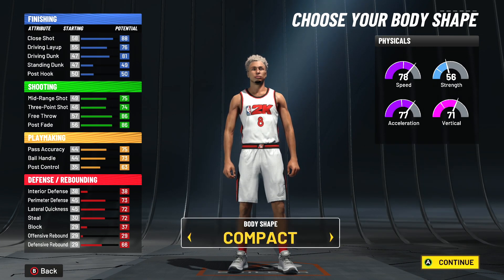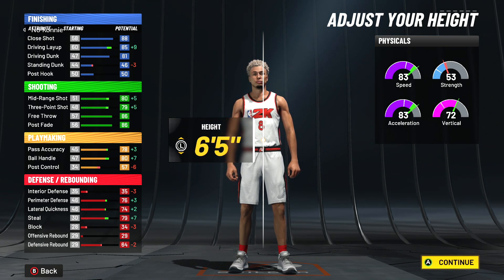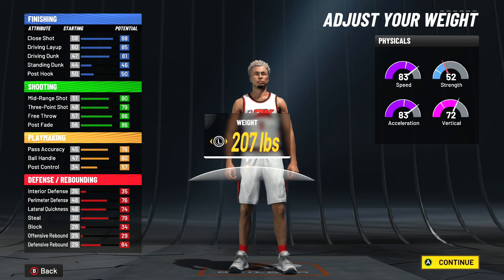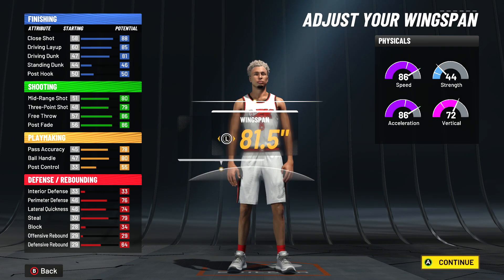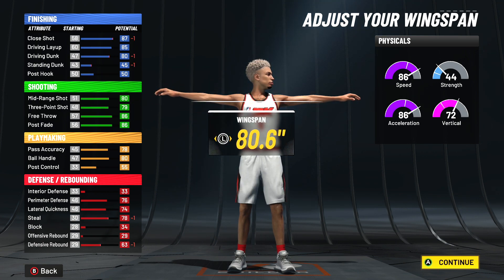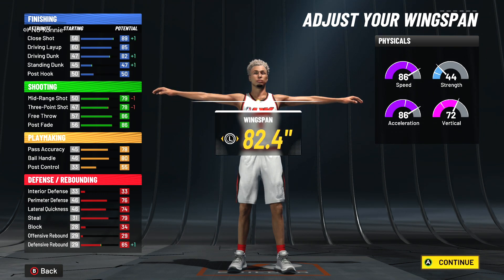Go down to six-foot-five. Six-foot-five inch point forward — I had a six-five small forward on 2K21 and y'all loved that build; it was Hall of Fame shooting and playmaking. Six-five, minimum weight. Now the wingspan — you got some options; you can go from one above neutral all the way down to right here and still get contact dunks.